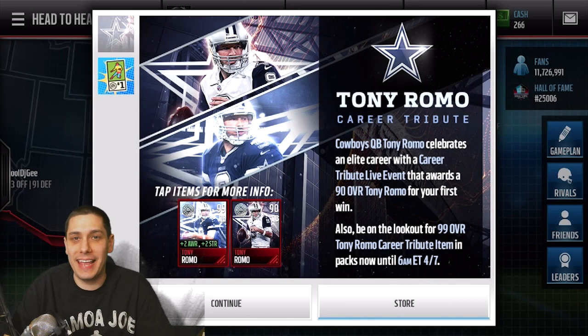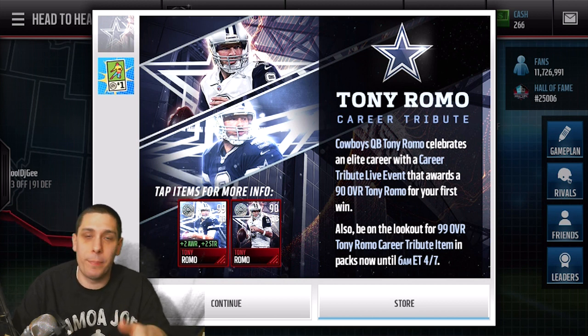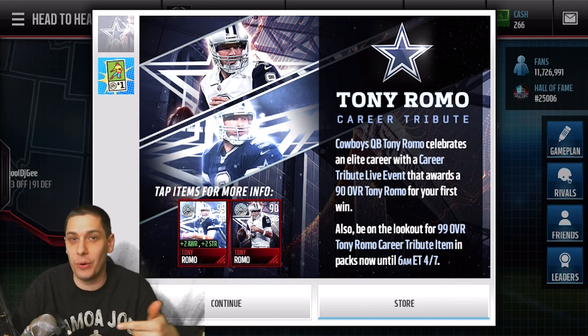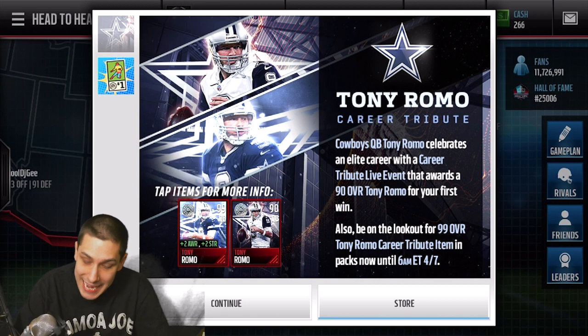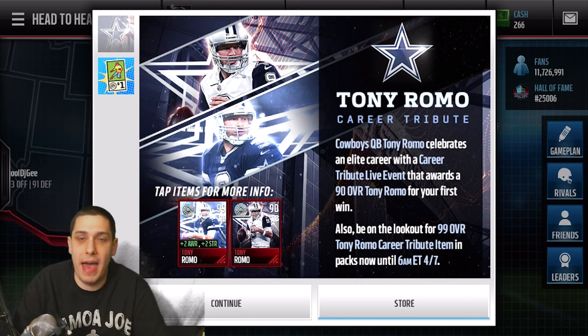Hey, what is up guys? Clickwood here back again with another Madden Mobile video for you guys. Tonight we are going to be opening packs for the brand new Tony Romo Career Tribute Edition that dropped into the game. I'm probably going to be uploading this video the next day. Anyway, Tony Romo obviously dropped into packs last night. It seems like this card is going to be in packs until April 7th, which is about three more days. So there's plenty of time for us to potentially pull this Tony Romo. What I have for you guys is kind of a variety pack opening.